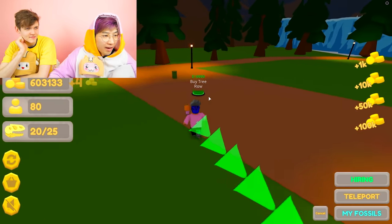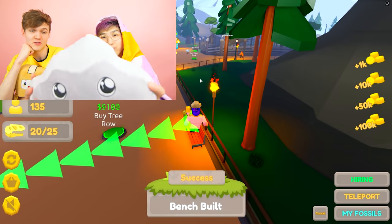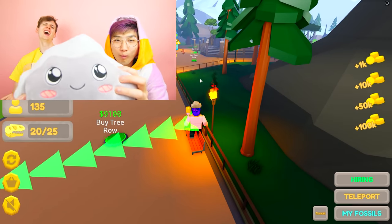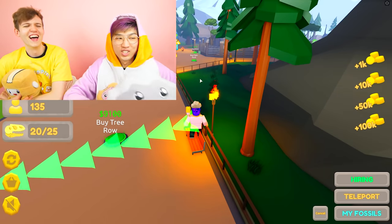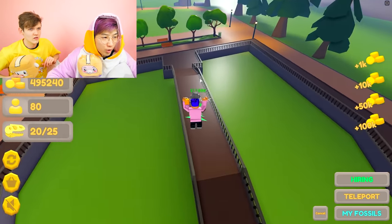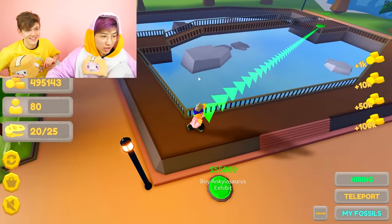We gotta get everything in the whole game. Rocky, when you were hanging out with the dinosaurs, what would you eat? Rocky says dino nuggets! I would eat the dino nuggets too. Let's go - buy trees. What is this, buy water? Is this gonna be some aquatic animal? Foxy passed out - it got too lit.